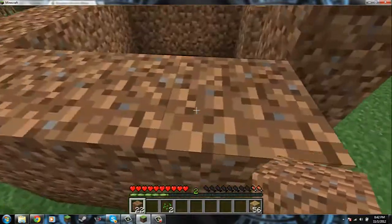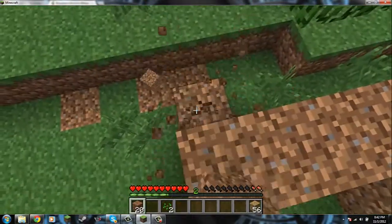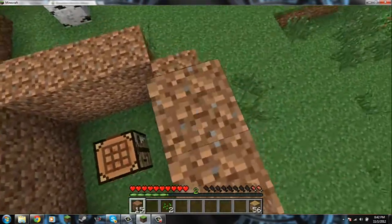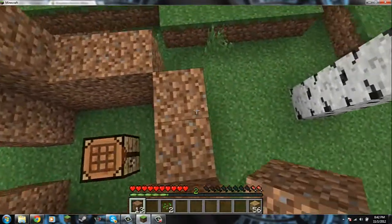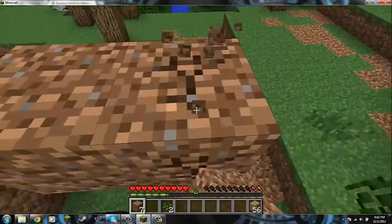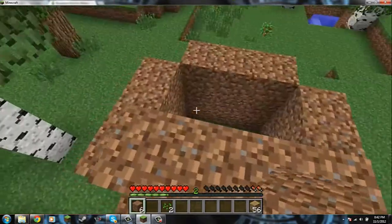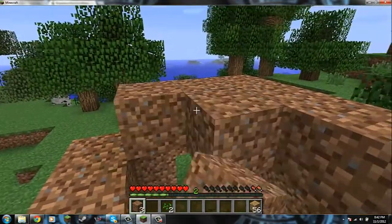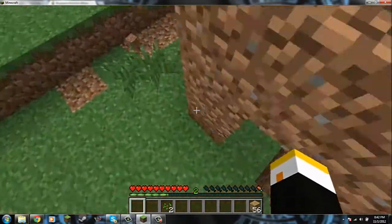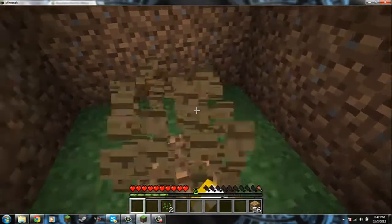Oh darn, I'm almost out of hunger. Being out of hunger is a good thing — I am in desperate need of food. Okay, I'll bring back some food for our family. The children are dying. I found some mushrooms, we can cook those up — mushroom stew. If we find a mushroom biome, we can have an endless supply of mushroom stew. That would be a very effective farming method.